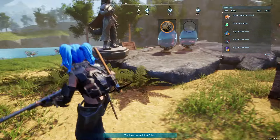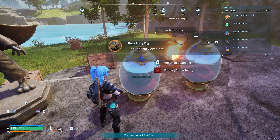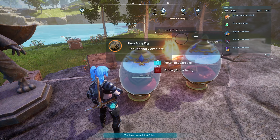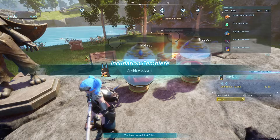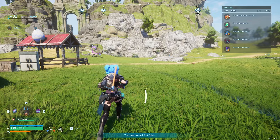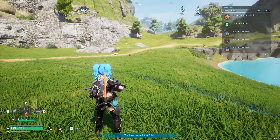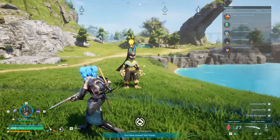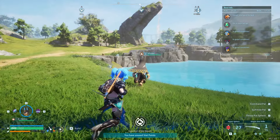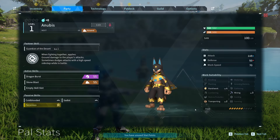Step five: once the egg has finished incubating, just hold F and grab it, and you should get your wonderful Anubis. Depending on what passives you gave your other Pals, those will transfer over to him. There you go — you got yourself an Anubis before level 47 without taking on the alpha version. His passives came from both the mother and the father, which is pretty cool.